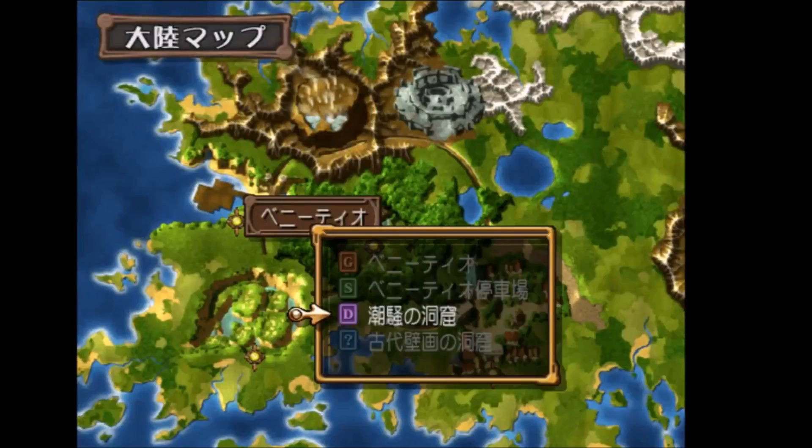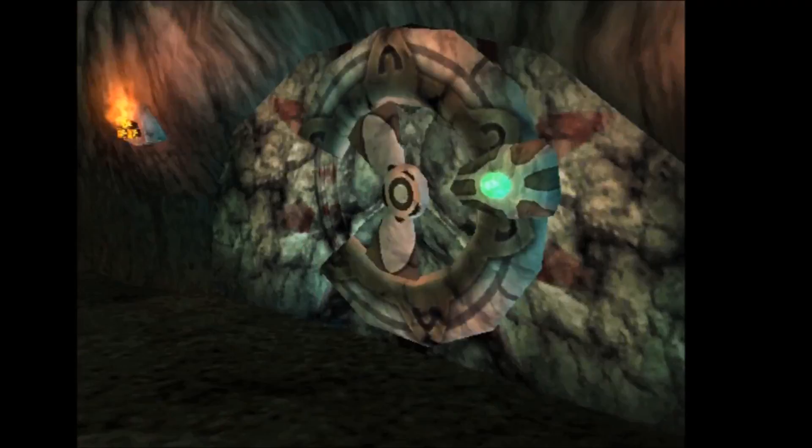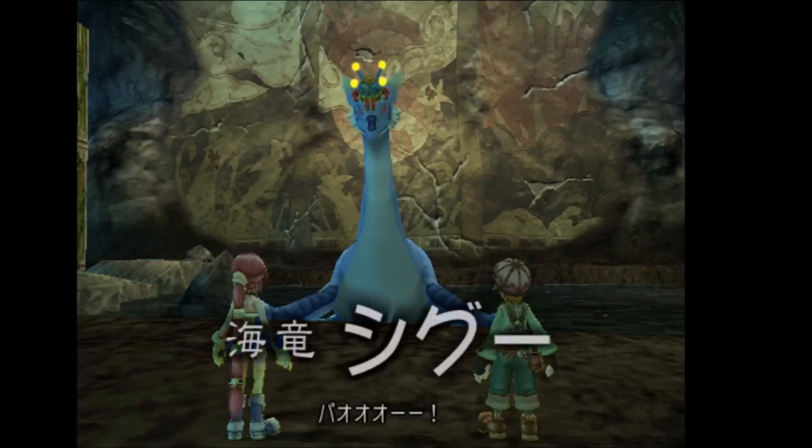The Puppet Shingala scoop can be found on the Cave of Ancient Murals floor in the Ocean's Roar Cavern in Chapter 4. In order to get this scoop, you're going to want to take a photo of Shingala's face with the mechanical apparatus on his head. With this you will get the scoop for the Puppet Shingala.